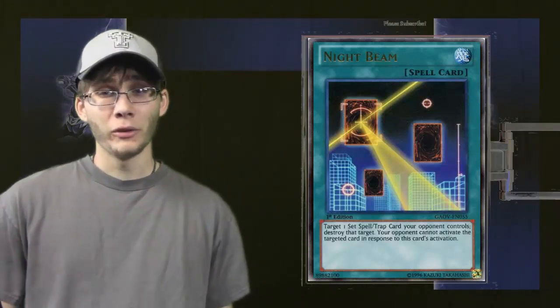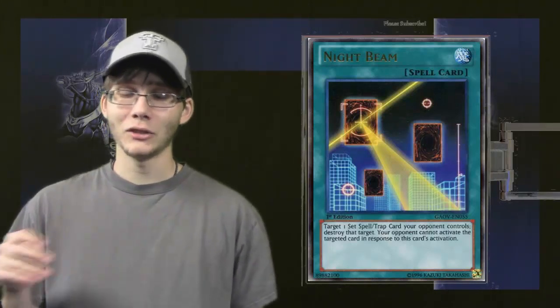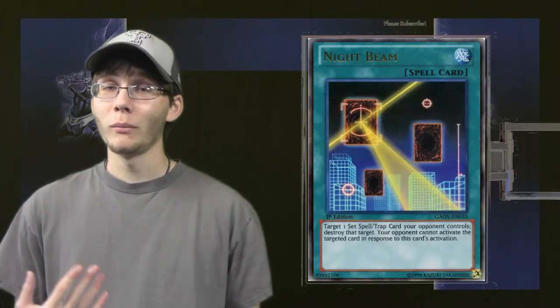Another way this card is actually better than Mystical Space Typhoon is that it prevents your opponent from chaining to it — it just stops the chain. That can actually really come in handy and stop your opponent from a lot of different strategies, like chaining to it and wrecking you for activating that card. Whenever Mystical Space Typhoon is used, most of the time they can chain to that, and with Compulse or something, you've pretty much wasted your card.